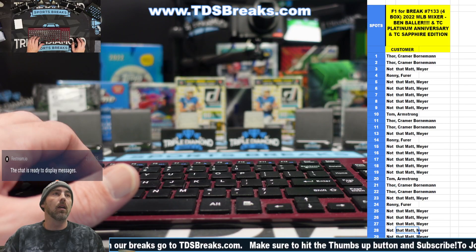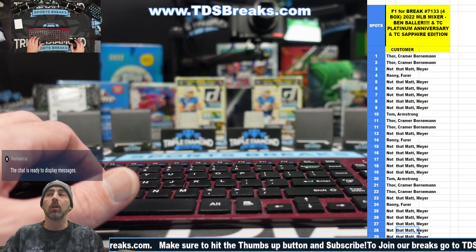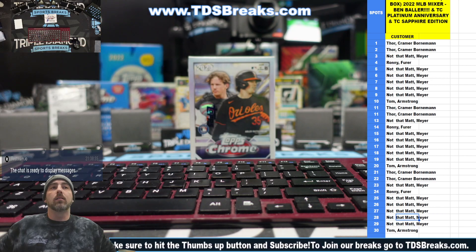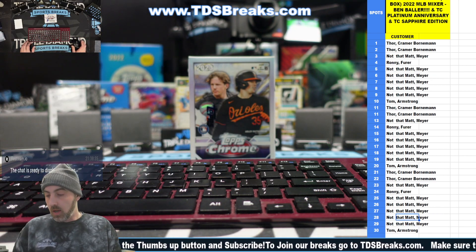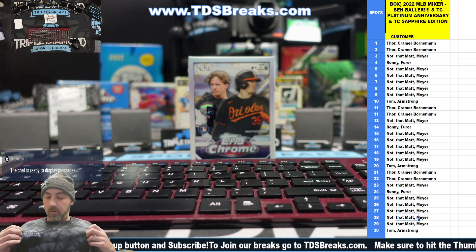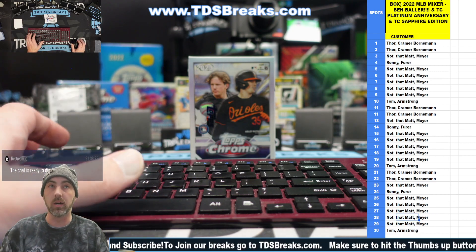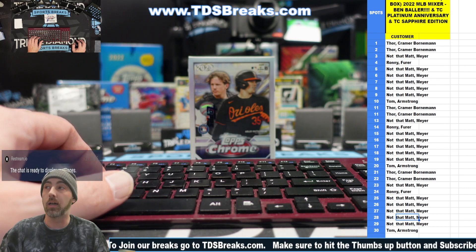Welcome back everybody. We have filler one for break 7133. I just posted filler two for break 7133 and that is live. We're going to go to the randomizer. This is just going to be one box, one blaster - Topps Chrome blaster. The buybacks are live here, so that's the Angels and the Braves. Those are probably the top two gets in this product. Otherwise we can definitely hit anything from a superfractor on up to base cards, mostly base. Let's see what we get here and go over to the randomizer.